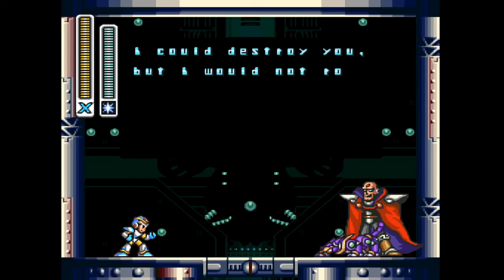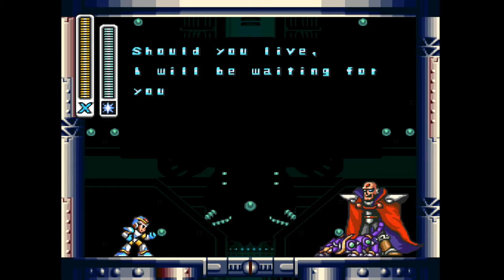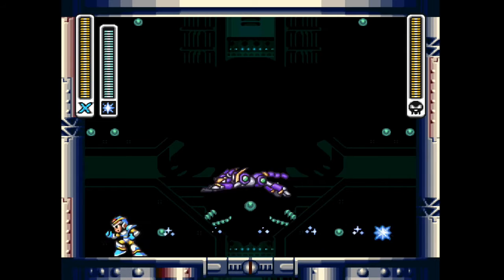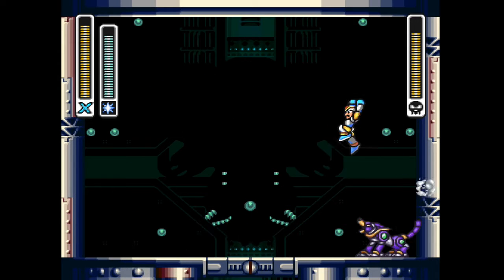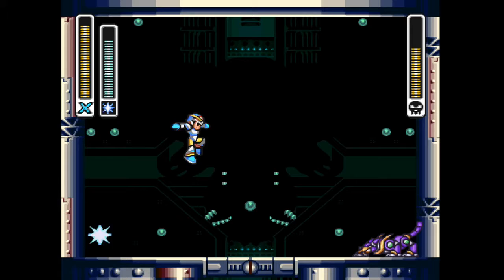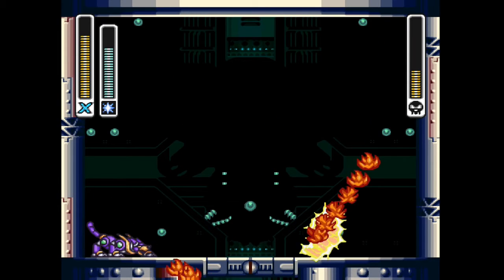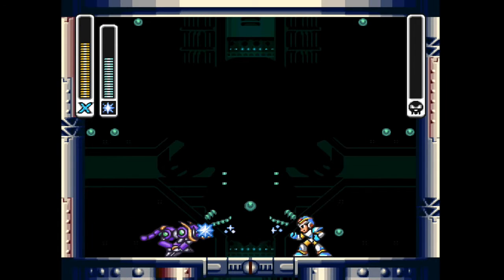Zero helped me get through this — I have his arm cannon. What, you're not gonna fight me yourself? You're gonna send your dog after me and call me a betrayer? You're the one who betrayed us! I won't disappoint you — bring it! So yeah, Sigma sends this dog after you for whatever reason.